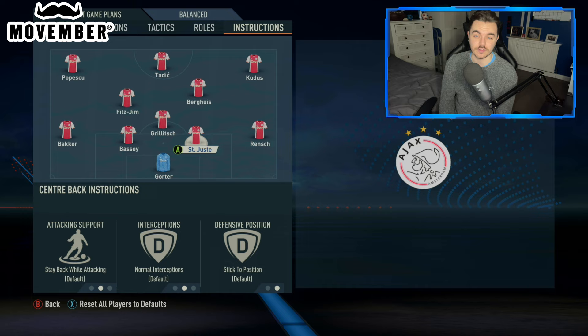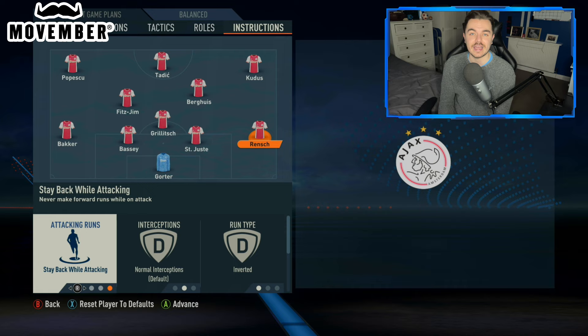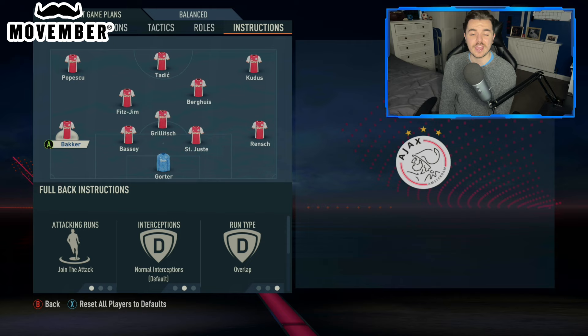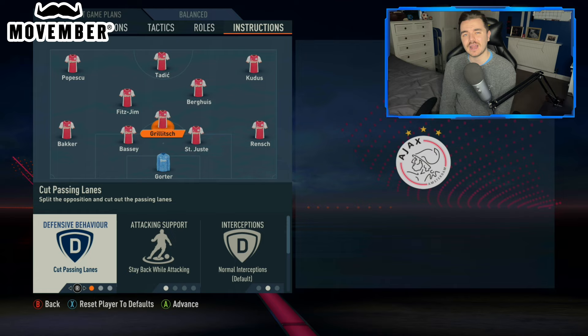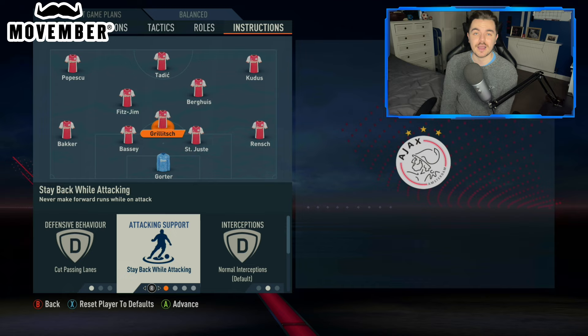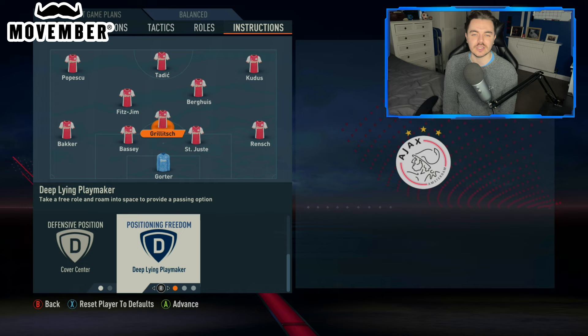With the fullbacks, the inverted fullback — run type on inverted and then attacking runs will stay back while attacking, to enable us to recreate that inverted fullback role as much as we could, helping to form a back three. And then with Bair, who is of course a left wing back, his run type was on overlap and then his attacking runs joined the attack. With the defensive midfielder, Gravenberch in this place — very much that deep lying playmaker role. Defensive behaviour was cut passing lanes, getting a lane press — obviously man marking doesn't work on this game. Attacking support was stay back while attacking. The defensive position was cover centre — we didn't want him getting dragged out either side. Position freedom was deep lying playmaker, to get him roaming around and picking up those pockets of space, enabling us to effectively play it out from the back.